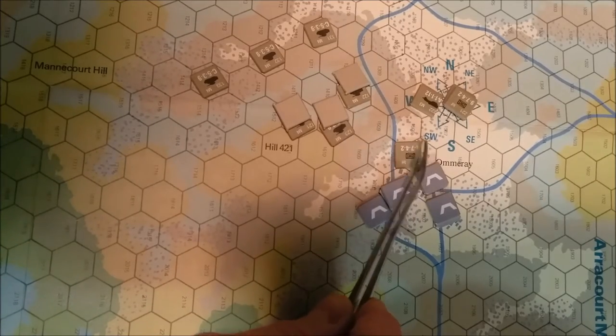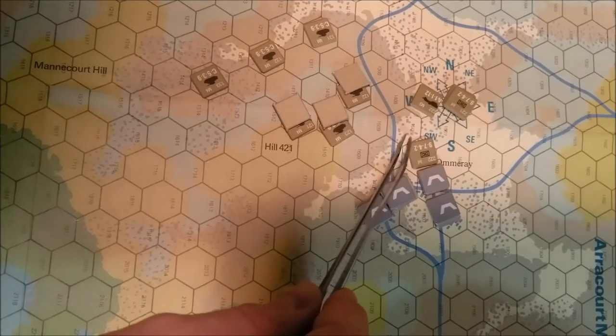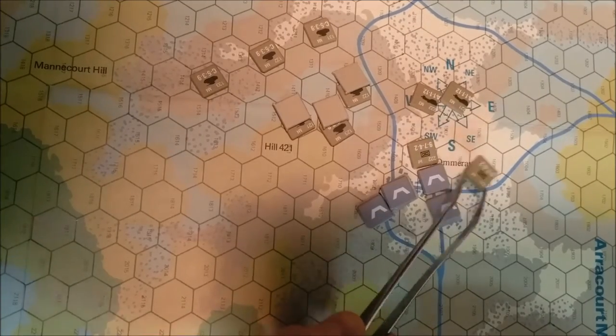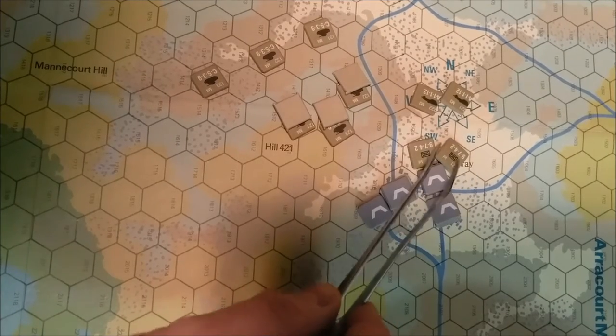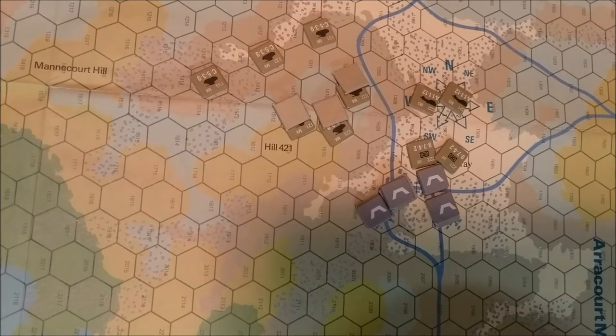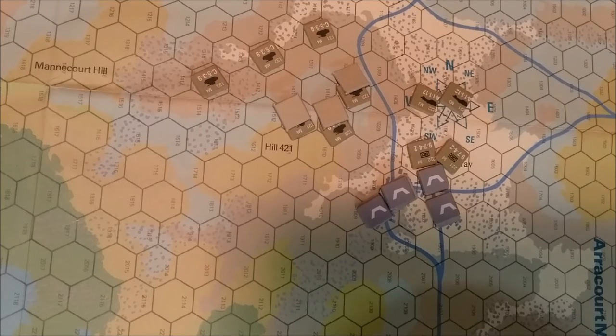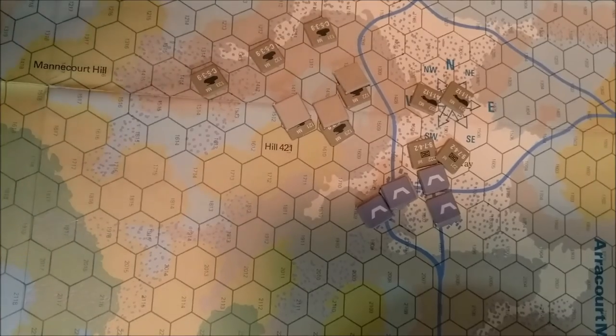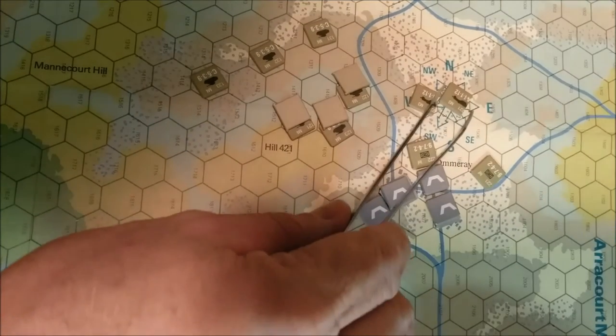I think we're going to double-time, which gives them two movement points — one, two, and a facing change. Now they're adjacent so they should be able to see what's in that hex. This platoon will do the same: double-time, one, two. Let's check the half-tracks and see if they have a fire strength. Looking at US vehicles — mech infantry doesn't say anything specifically, but they do have an M3 with two machine guns, so I guess they can participate.